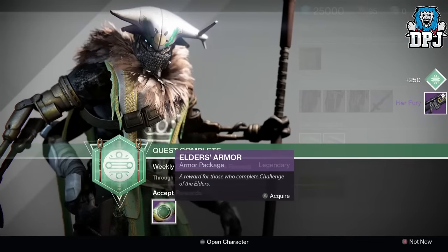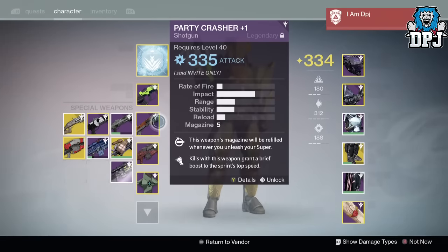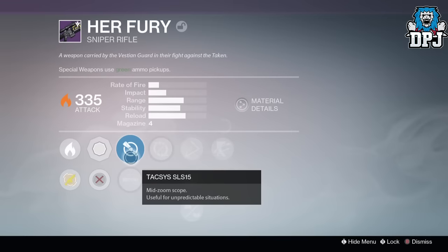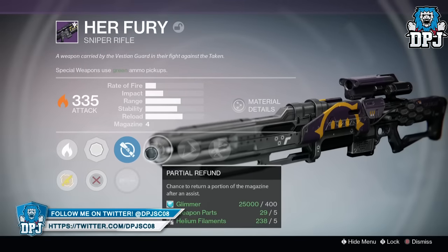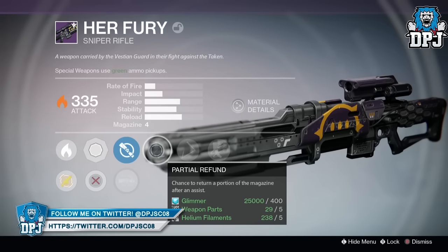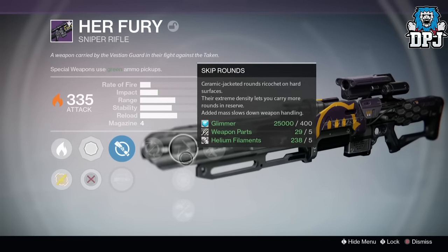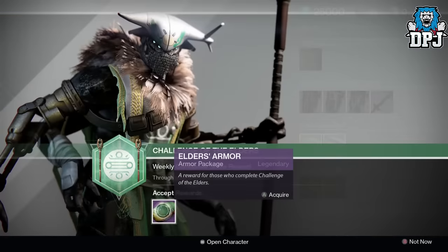From the Challenge of the Elders weapons package I received the Her Fury sniper rifle, dropping at 335. You guys know I'm in need of a sniper with a decent roll, and this one wasn't too bad but it certainly ain't the best I'll get. Its mods were Partial Refund, Outlaw, and Snapshot — so not too bad, I could probably make do with it.